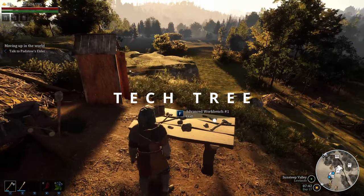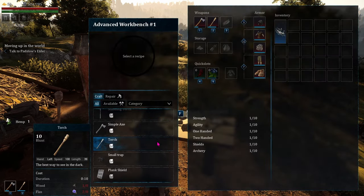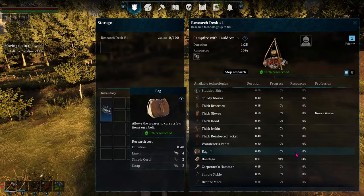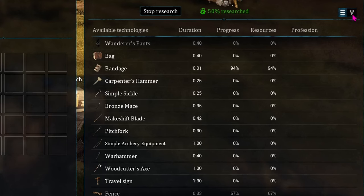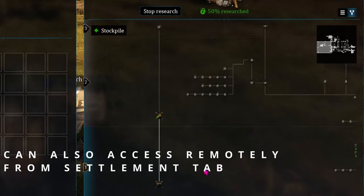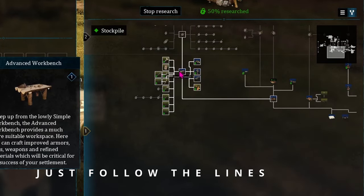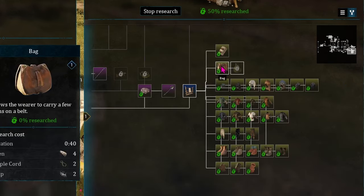If you're trying to figure out how to get a recipe or how to build something and you can't find it at any of your workstations, you can look in your research desk, but it can get hard to find things when the list gets longer and longer. However, there's a little icon up on the right that takes you directly to the tech tree. In the tech tree, you can scroll in and out to zoom in on any part, see what recipes you can unlock next from that item, what you'll need to get that recipe, and you can select it right from the tech tree itself.